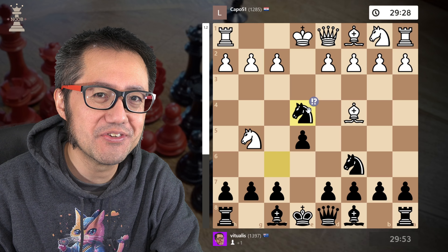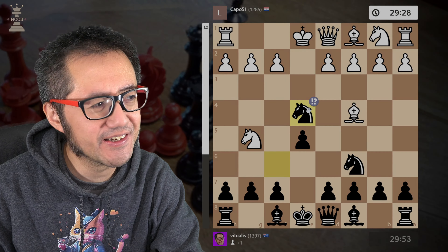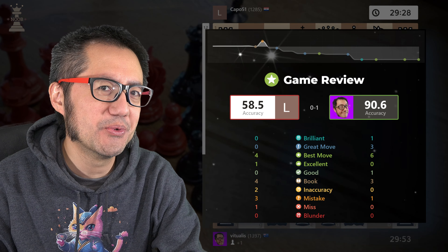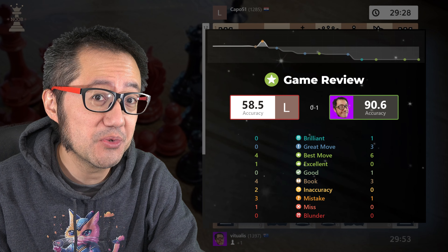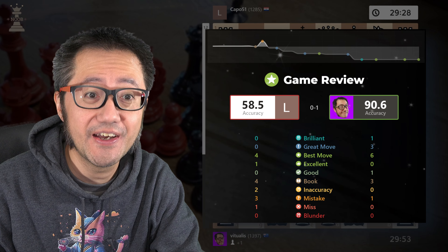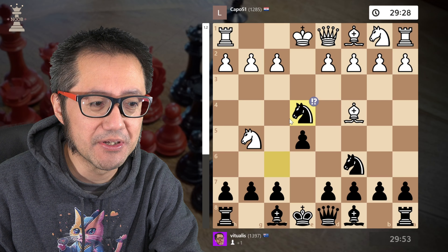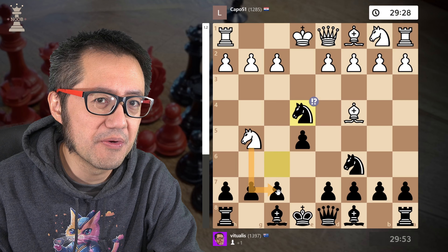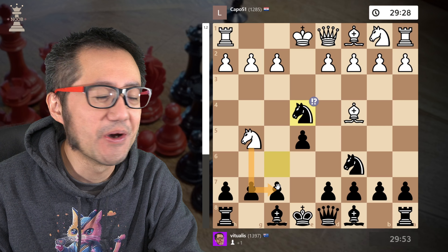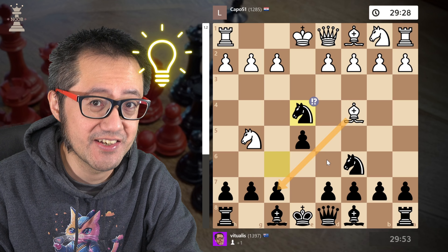I now generally always play the Ponziani-Steinitz Gambit — knight captures the pawn on f4. Stockfish will call this a mistake, and once upon a time it was known as a book move. If you look at the game, you will see that I actually did really well. Pretty much all moves are either brilliant moves, best moves, excellent moves, or book moves, with the one mistake being the beginning of this gambit.